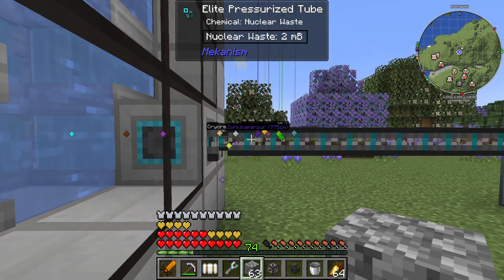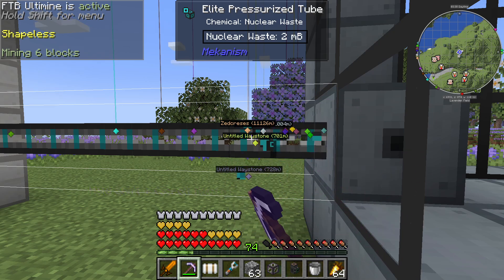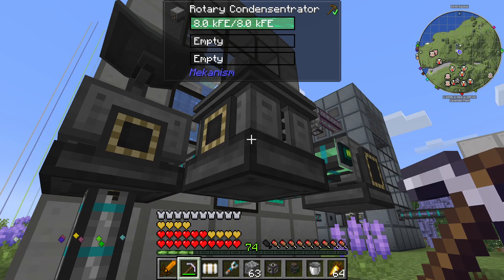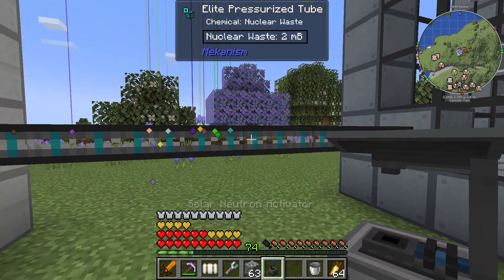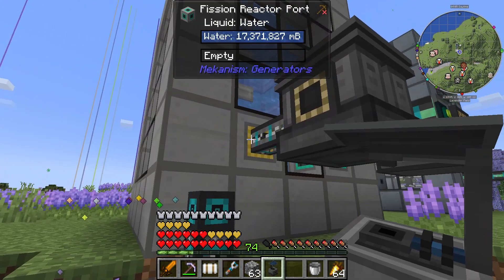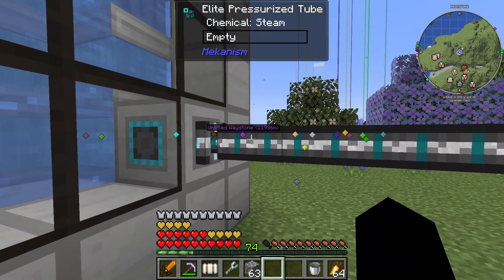Nuclear waste got into there, so now we are going to have a problem - we are going to have radioactive issues because of the nuclear waste that's in there. Breaking that should have... yeah. There's green particles in the air now. So, we have a problem, but we've got it working finally - it's less of a problem because our reactor is not going to melt down on us.